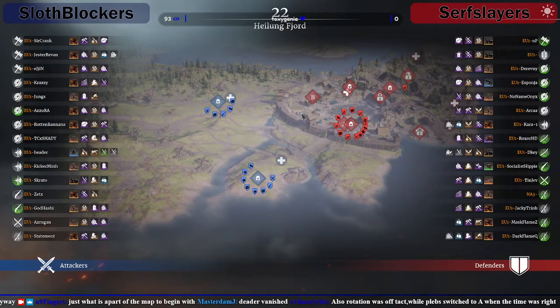Hero-wise it looks basically the same, both teams roughly similar on their spread of short swords, mauls and all the rest of it. Maybe that's a problem that Sloth Blockers have — they've got barely any DPS hero classes. Surf Slayers have got 4 pikes, dual blades, 2 Nodachi and 2 mauls. Sloths have just got like a big chunk of short swords.